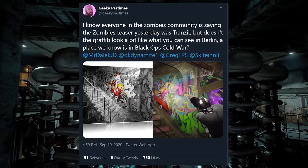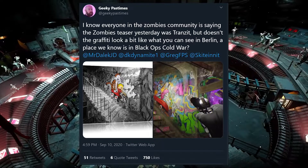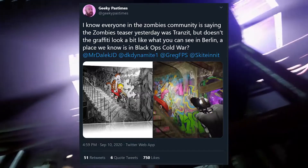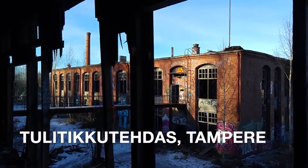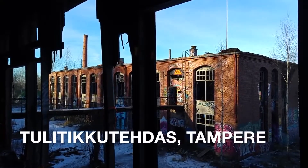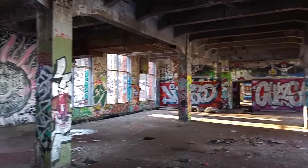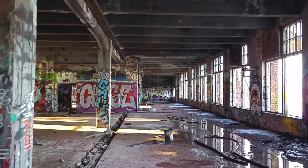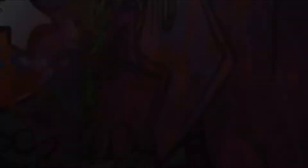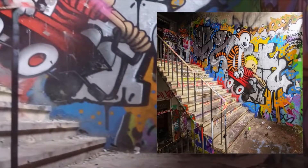There's a lot of evidence showing it's placed in the Ural Mountains, but some new information came out. Geeky Pastimes made a tweet showing a location that resembles the graffiti actually in Nacht der Untoten, aka Die Machina, in this current game. Believe it or not, this place is actually located in Tampere, Finland. Stick with me — this is probably the building that inspired the Treyarch devs to create Nacht der Untoten. There's a couple similarities between this building and Nacht der Untoten: the building is two stories high, which is exactly what Nacht der Untoten is, and the building is abandoned, and so is Nacht der Untoten. This is the graffiti that's tied to Black Ops Cold War, so there's no doubt in my mind that Treyarch knows about this building and drew inspiration from it.